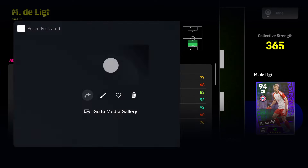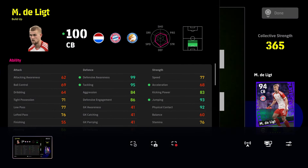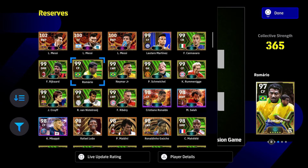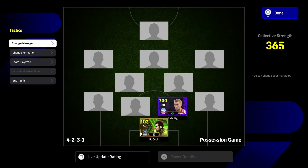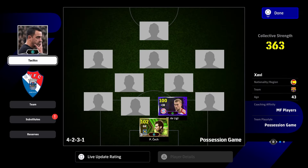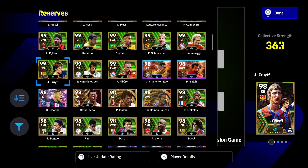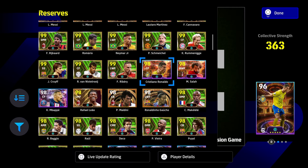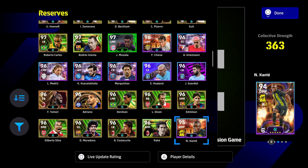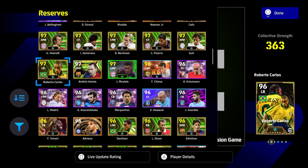So you can see there is more of a boost on certain stats when you have the new Guardiola. Let me change my manager back to Xavi and pick a fullback - let's pick Carlos.